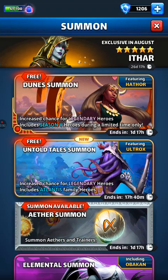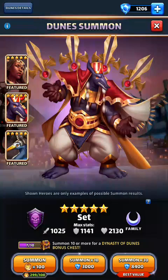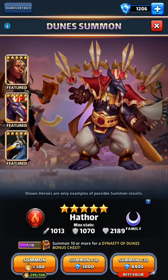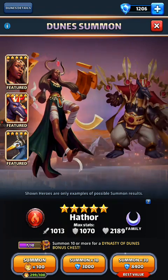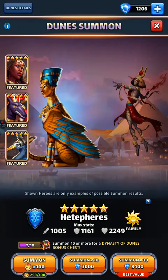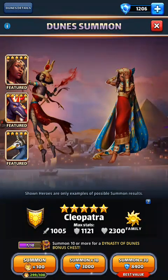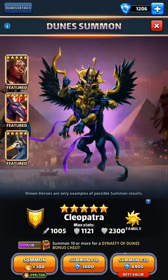We also have Dune Summon and Untold Tail Summons right now. For Dune Summons, I was pushing really hard to try and get to 300 to do all 3. I even got lucky and got 5 coins from my Ray Tournament loot — I did pretty well, finishing top 5% in the Rush Ray Tournament this week. I only lost 4 times, and those were really unfortunate losses, but a loss is a loss.